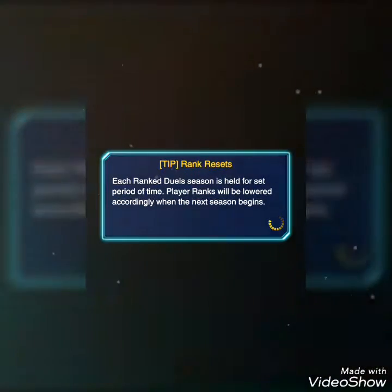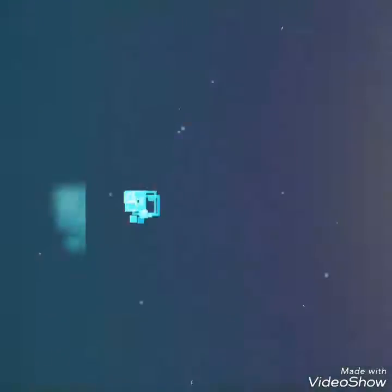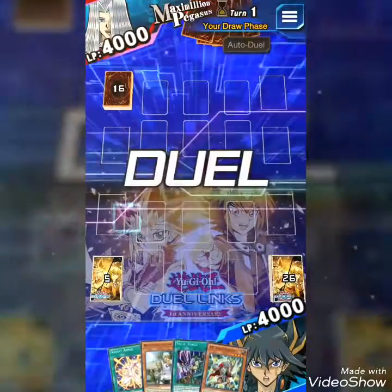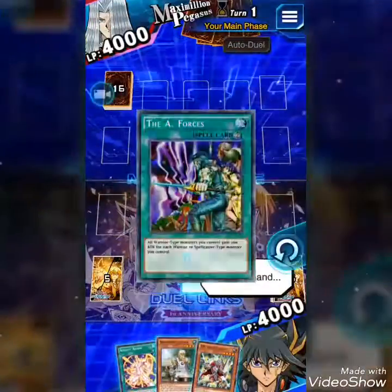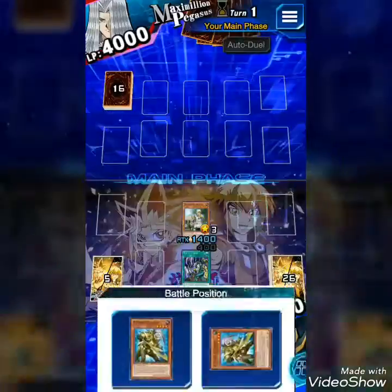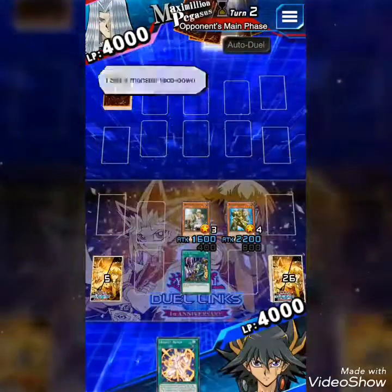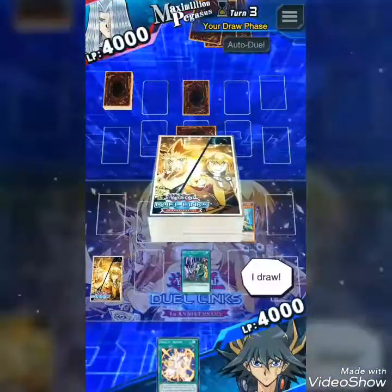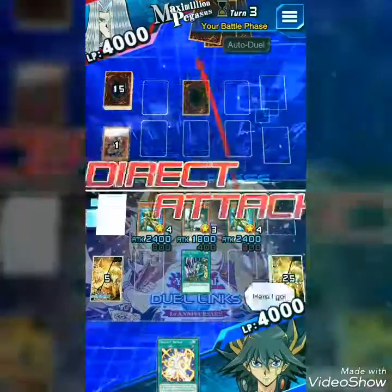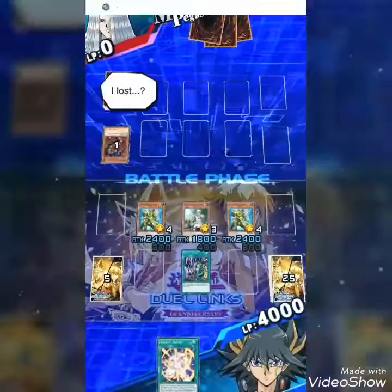I'm back again now and I'm using Yusei Fudo with my Legendary Warriors Synchro deck, which I kinda enjoyed using because sometimes I get first turn wins and sometimes it goes on for a while. Let's see how well we do this time. I activate my monster's effect, draw, set a monster, end my turn, then draw and summon a monster - second turn win! That's how quick I can win with my Legendary Warriors Synchro deck.